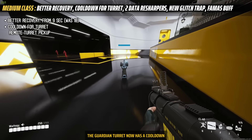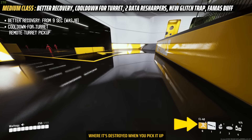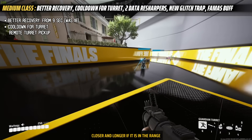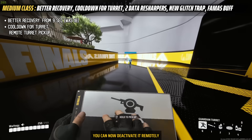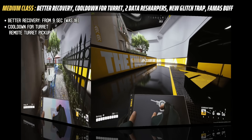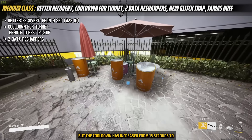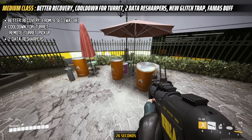The Guardian turret now has a cooldown when destroyed after being picked up. The cooldown is shorter if you pick it up closer, and longer if it's at range. You can now also deactivate it remotely. The data reshaper has been updated to have two charges, but the cooldown has increased from 15 seconds to 26 seconds.